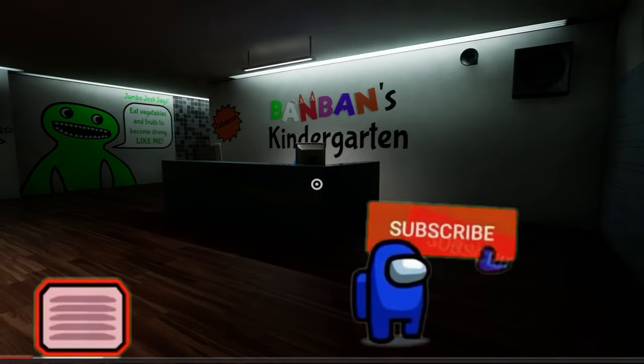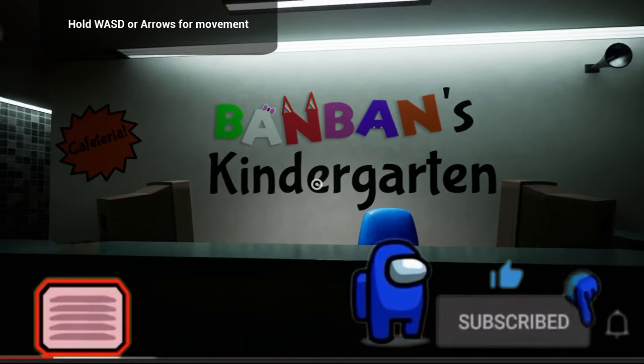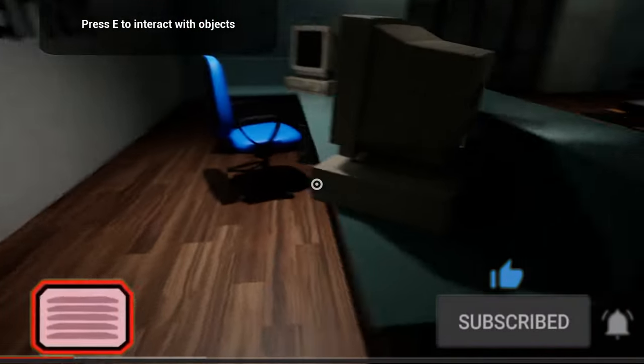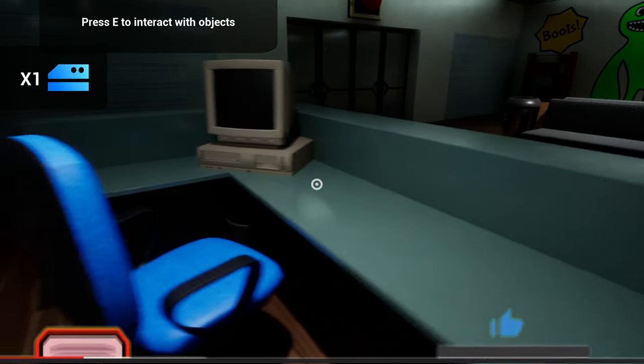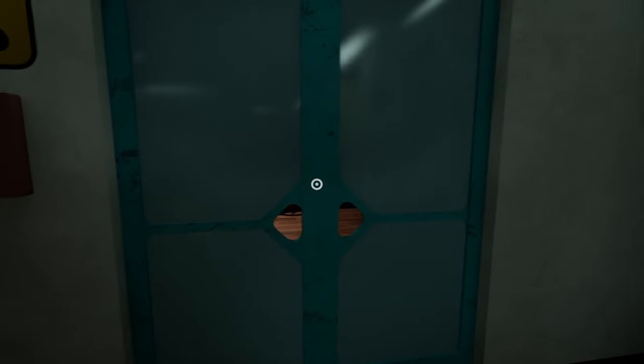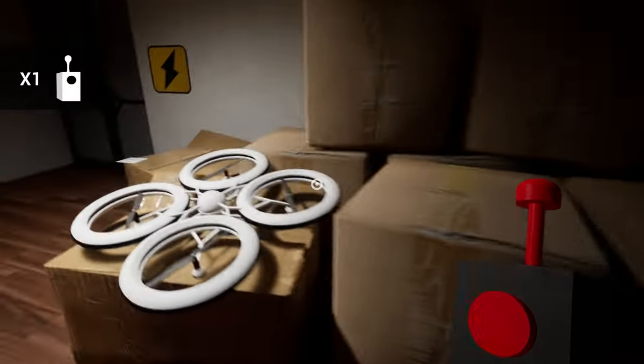Parents looking for missing child. Oh, so there's full camera movement now, very interesting. Looks like they decided that it was a kindergarten for this version of Baldi's Basics. There's a key card, and that must be the new notebooks. What's in here? So this must be the new doors that you can have.